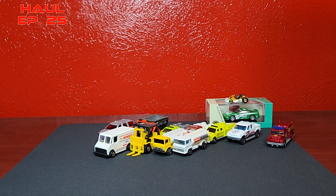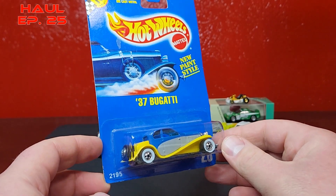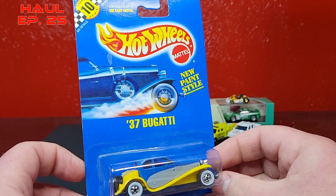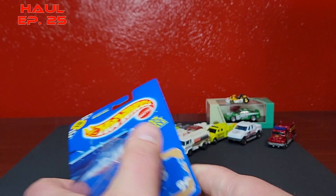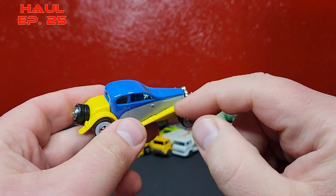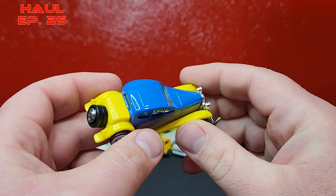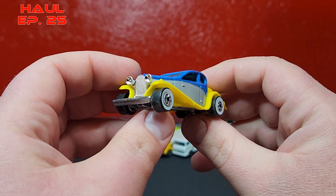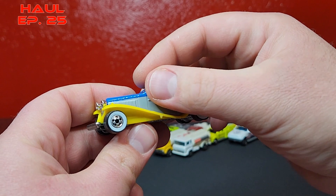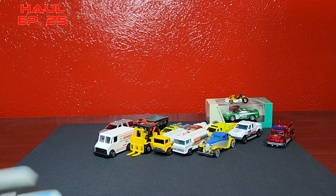I've been looking for this Bugatti for a long time. I do like '30s cars - I don't bring them to the channel because people don't really like to see that stuff, but I do pursue them. I've been looking for this irregular combination for quite some time. That is a brown back card in very good shape. There is the 1937 Bugatti - they have this blue section at the bottom with the blue one. Not really sure why they did this weird combination, I'd assume they were trying to eliminate some parts in the factory. It looks really ugly, but it's 100% a factory release variation.